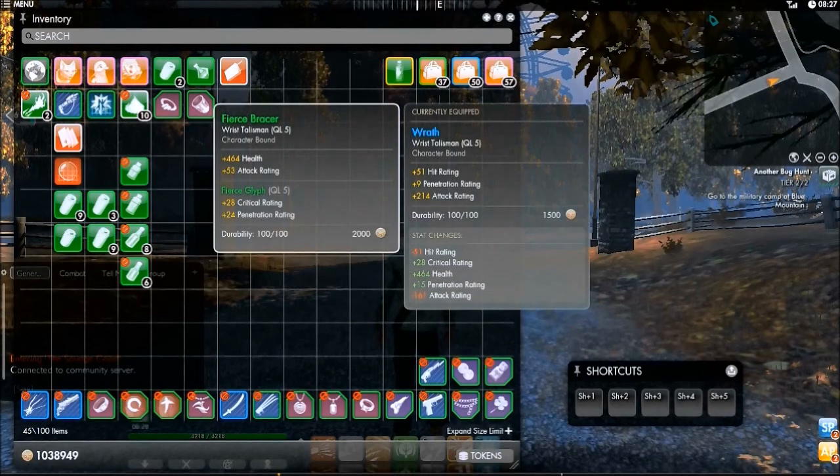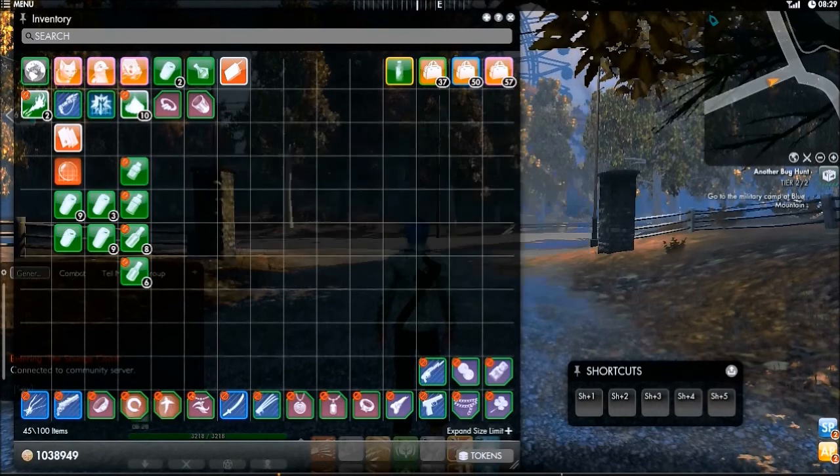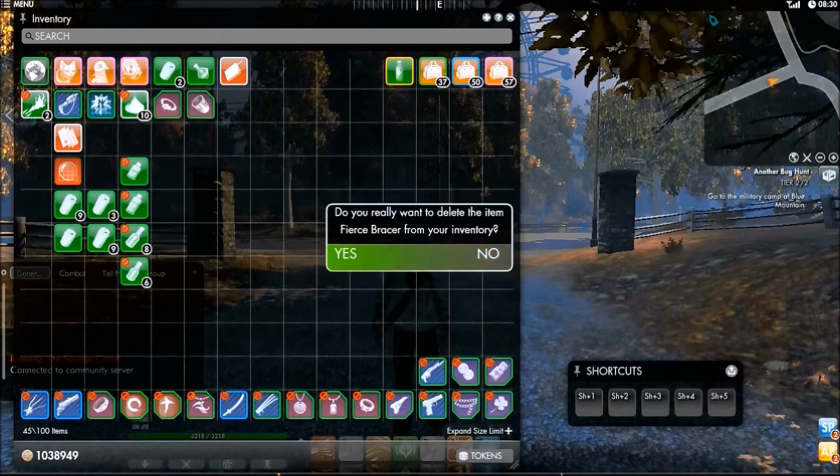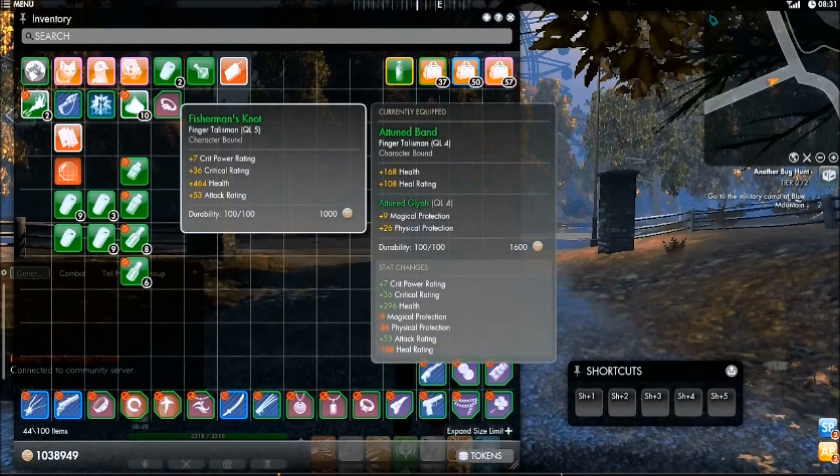Here it is — it gave me 161 attack rating and 51 hit rating. This cuts down my health from 4,200 to 3,200, but I did gain basically 300 attack rating out of it, and around 100 hit rating.